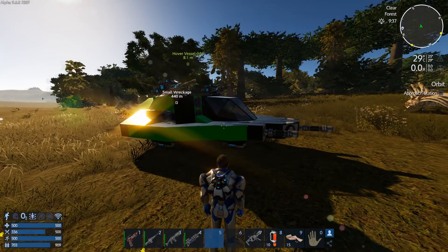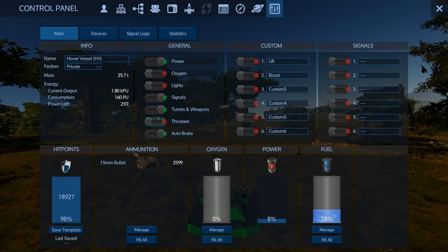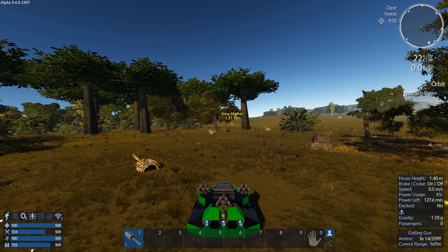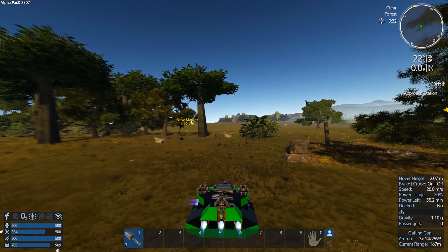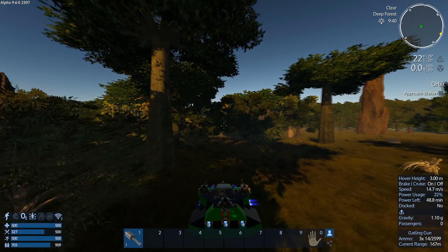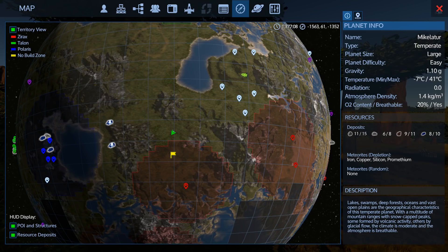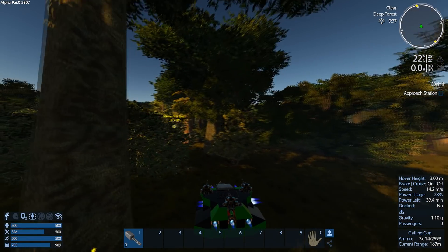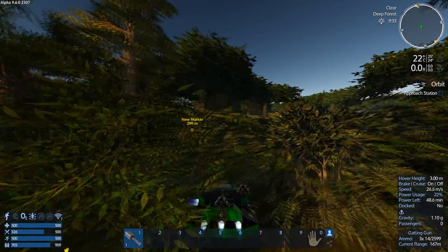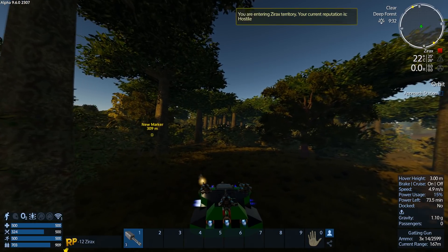Anyway, we're just going to come here and power up and get off the ground, flying in this direction. We're on the marker - I think the Xerox territory is this way. Set another marker so we know when we're going to enter it - there we are, 530 meters. Of course it's all trees which is going to be fun. I'm not going to take out the supply station - let's just see what's there.